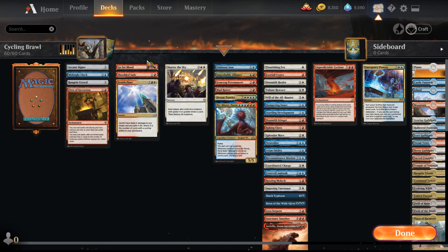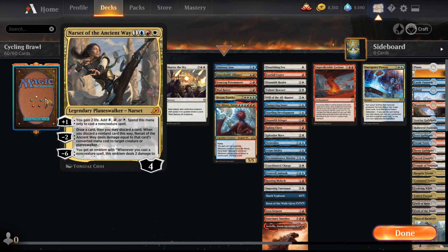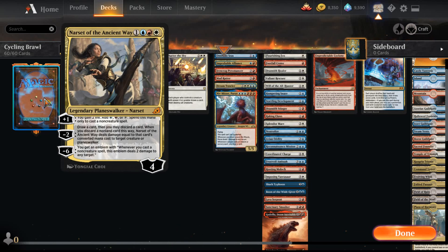For removal — Narset is one of the pieces of removal in the deck, so I should go over her as my commander. Narset of the Ancient Way costs one, a blue, a red, and a white. She comes in with four loyalty. Plus one: you gain two life and add a blue, red, or white — spend this mana only to cast a non-creature spell. Minus two: draw a card, then you may discard a card; when you discard a non-land card this way, Narset deals damage equal to that card's converted mana cost to target creature or planeswalker. Minus six: you get an emblem — whenever you cast a non-creature spell, this emblem deals two damage to any target.